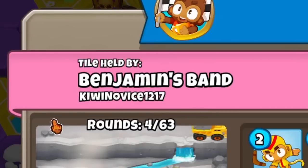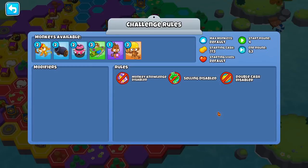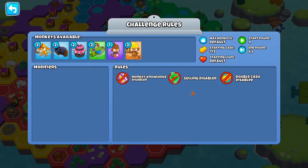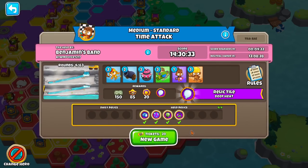This tile is held by Benjamin's Band with Kiwi Novus 1217, and it's a relic tile — if we take this we get Deep Heat, which lets all attacks pop white bloons. But if you look at the rules, we've got selling disabled. Every now and then you see one little modifier — we cannot sell for this race. So we have to keep that in mind. Let's enable a relic and give this tile a shot.